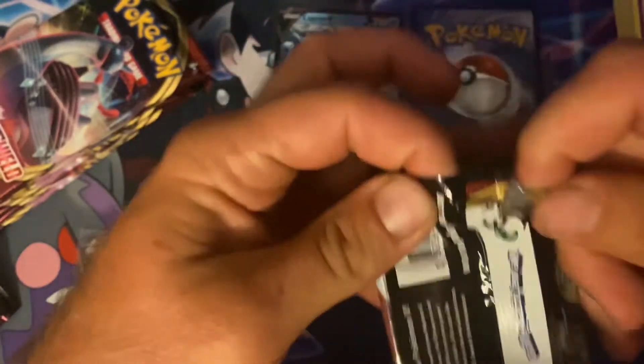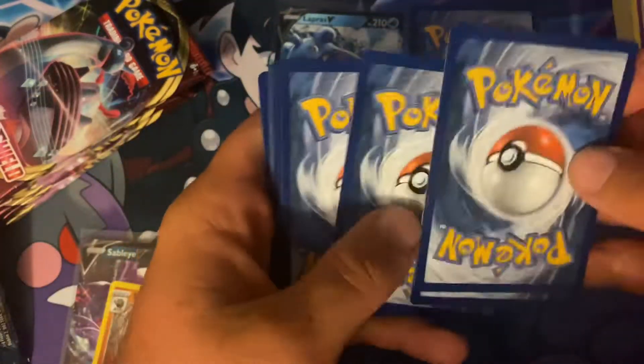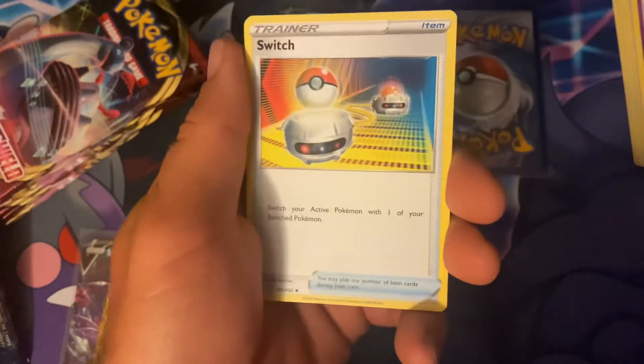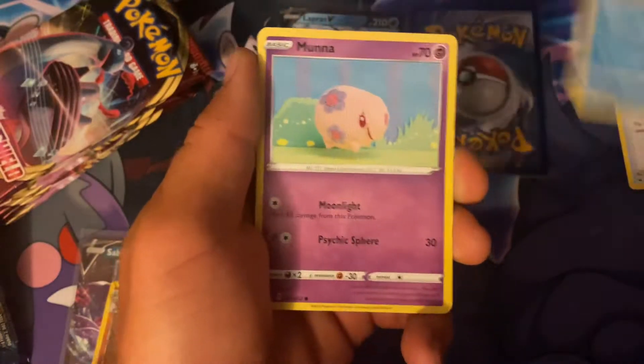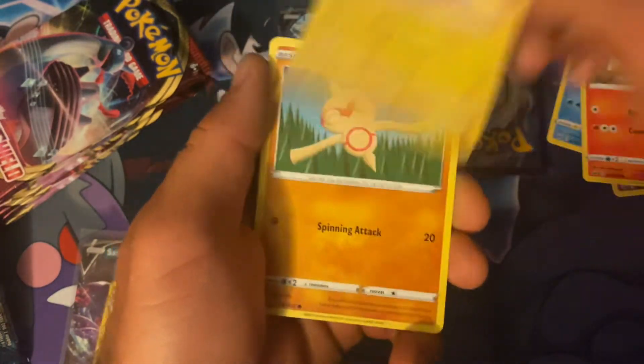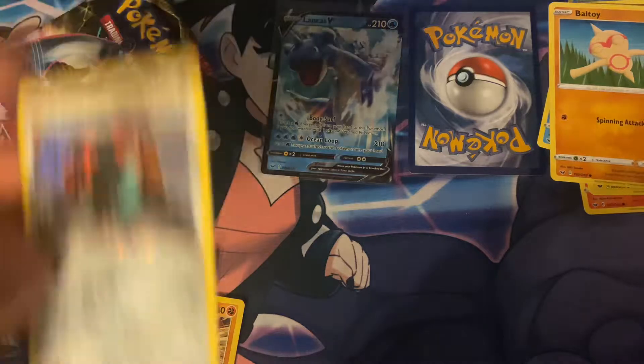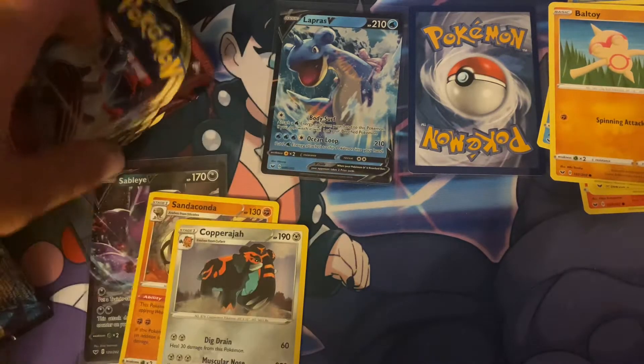Put your guess in the comment section below before I reveal the card. Comment the time that you commented your guess, and whoever gets it correct without cheating can win the Lapras V ultra rare. Pack cards: Lightning Energy, Switch, Crushing Hammer, Mantine, Munna, Zigzagoon, Sizzlipede, Chinchou, Baltoy, Toxicroak, and a Copperajah holo.